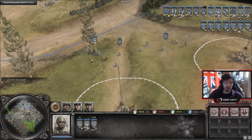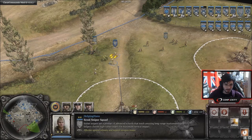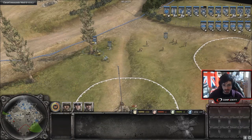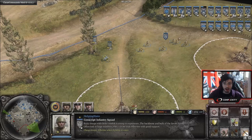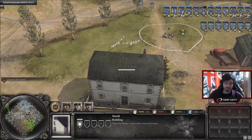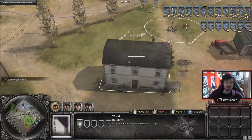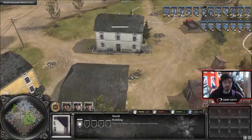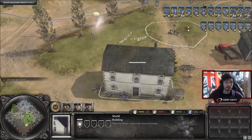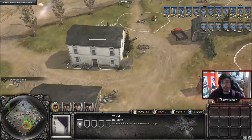Over here you've got other camo units — obviously the sniper, and Soviet partisans that can camo. Also the Soviet sniper can drop a flare in the sky. You can drop a flare like so, and this flare will reveal an area. There you go — you can see it dropping down there, and it gives you line of sight so you can see where enemy movement is happening.